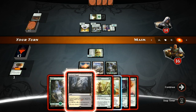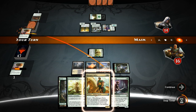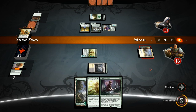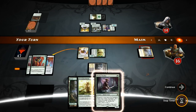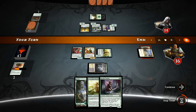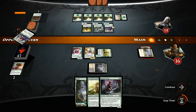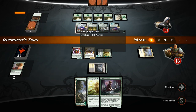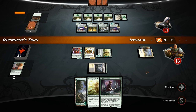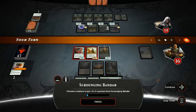We sack the growth, play growth on the Plains, and play Renegade Rallier — getting back the Liberator, which also will have revolt, making it a 4/3 once again. I'm happy to trade the Renegade and Renegade Rallier. Opponent main-phases the Narnam Renegade — while they could have attacked first, I think our opponent is just happy playing defense at this point. I don't think we need to move any counters from the Bandar since these can both attack into the opponent's board.